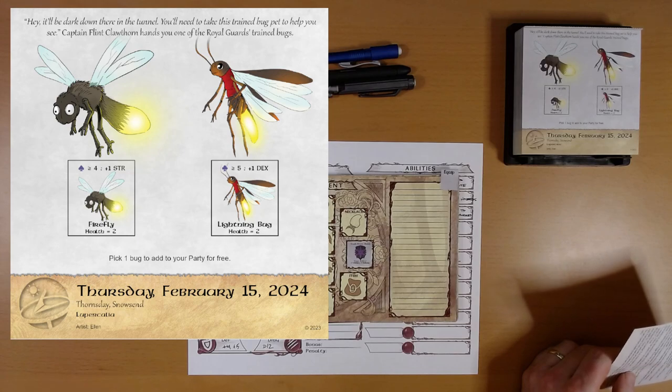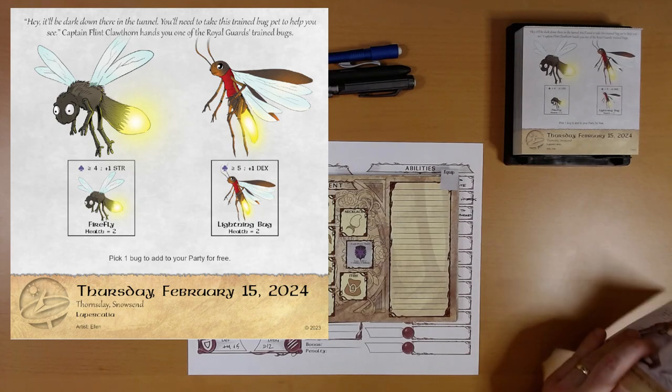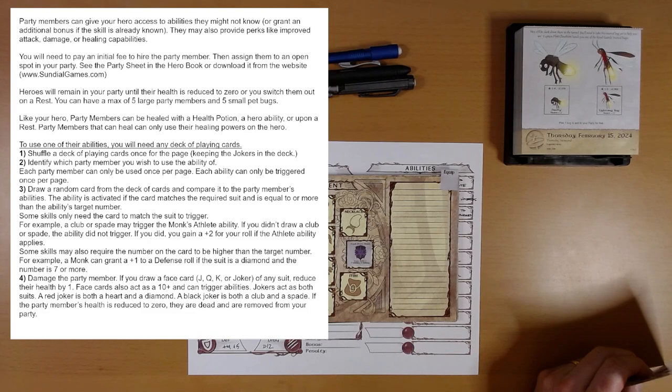Pick one bug to add to your party for free. This is our fourth day of prep. I'm getting a little stir-crazy here, stuck in the castle. I'd like to go on an adventure, please.